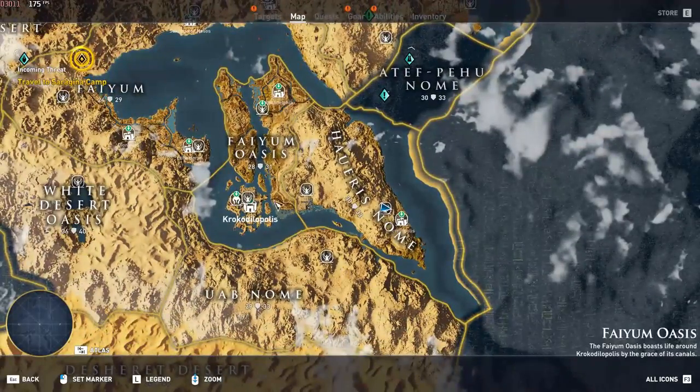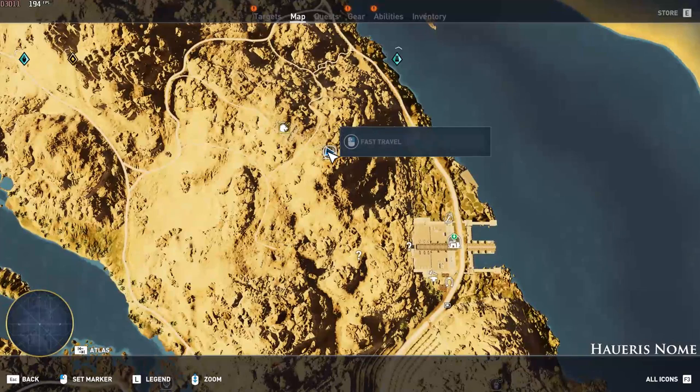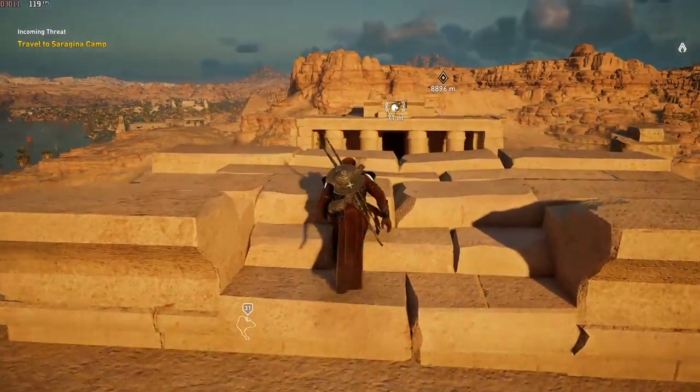So you want to go to this viewpoint on Haris Gnome — it's just north of Hernopolis. Also, before you do this, all you need is a quest active. Just go to your quest menu and equip any quest. It doesn't have to be any specific quest.